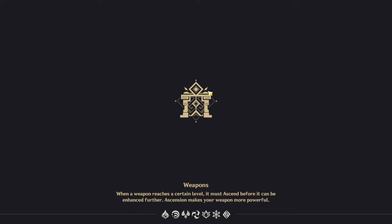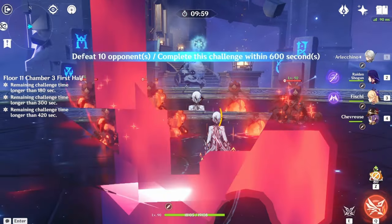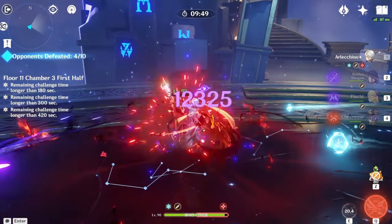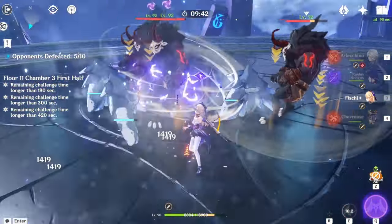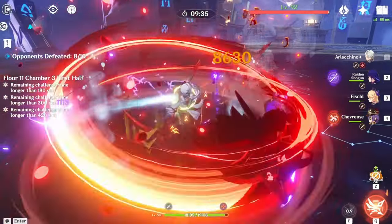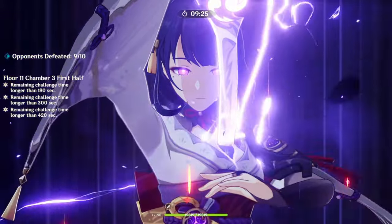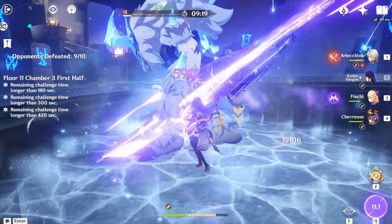Here we have Chamber 3 — not that bad. The only thing to worry about in the second half is the Ruined Drakes and the Anemo Hilichurl. For the first half, remember when I said bring a pyro character? This is why — you're going to be dealing with cryo shields. Arlenkino is perfect for this. Also remember the ley line buff for this floor gives you 75% Pyro damage bonus, so take advantage of that and dish out the pain.